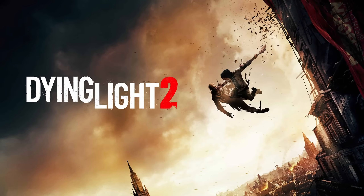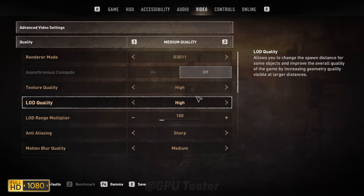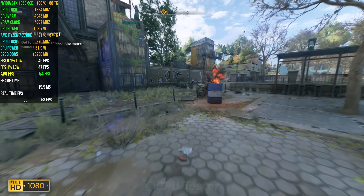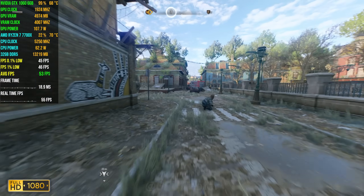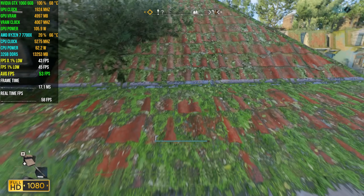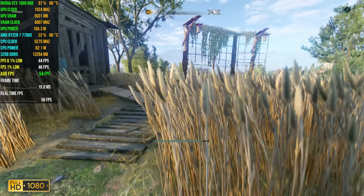Next game on our list is Dying Light 2. We're playing at medium quality preset at 1080p. Dying Light 2 gets an average FPS of 53 with 1% lows and 0.1% lows coming in at 45 and 43 respectively. Again, that is really impressive performance for a card that's as old as the 1060 is. I'm genuinely surprised as someone who's watched and done a few benchmarks over the years.